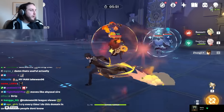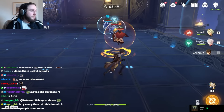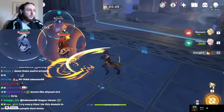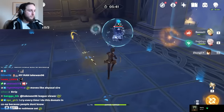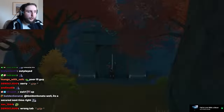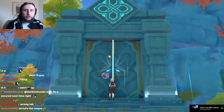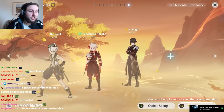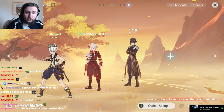Getting them close enough that your AoE Hydro attacks can still hit all of them is going to make a huge difference to how fast you can clear the chamber. You can nudge them towards each other — attacking them won't push them back, but you can physically push them into each other.